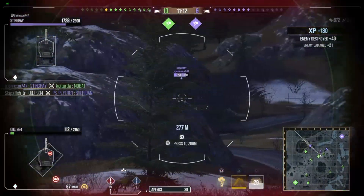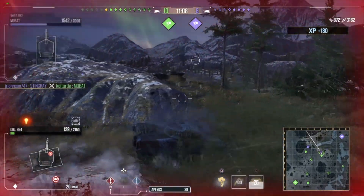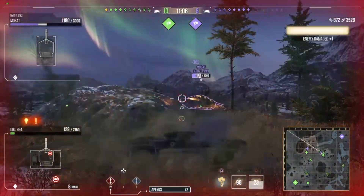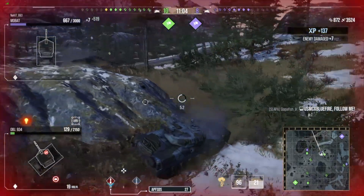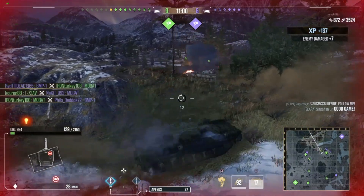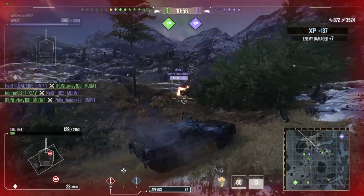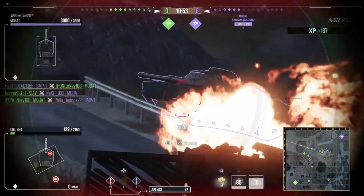Let's talk about the horsepower per ton and top speed of this tank. It goes 69.9 forward and 20.9 reverse, and it has a horsepower per ton of 22.86. So it's not the fastest of light tanks — it's one of the biggest light tanks in the Cold War era.